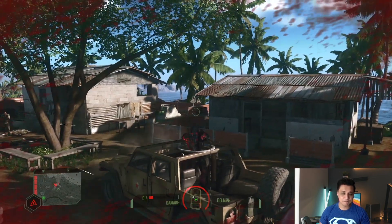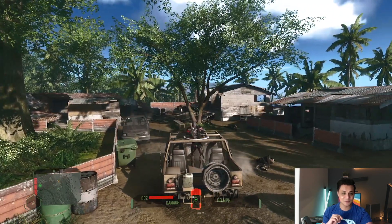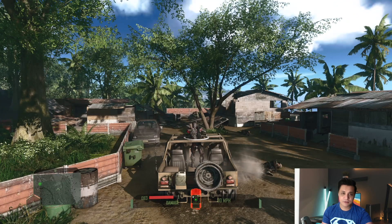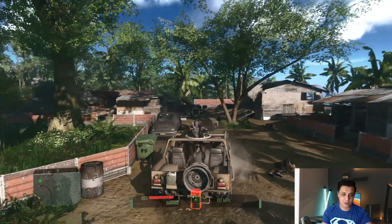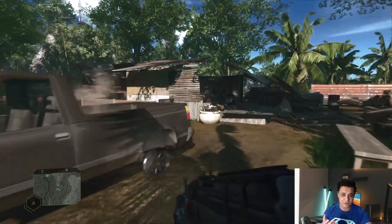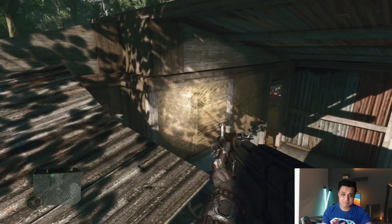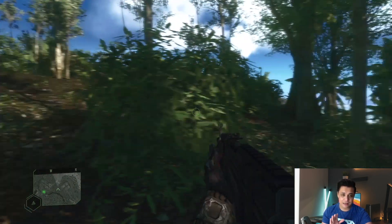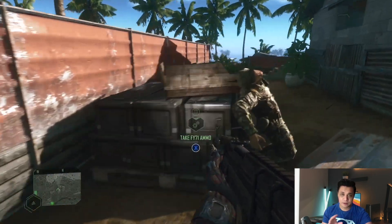It took me a couple of tries to get out of this level, so I'm continuing from a checkpoint. I'm panning the camera and everything looks beautiful. The level design is excellent — everything from the ground to the trees, to the grass, to these aluminum-type tents. The details are there, everything looks brilliant. So far I have not had any frame drops, not any screen tearing — not even once. No ghosting so far.